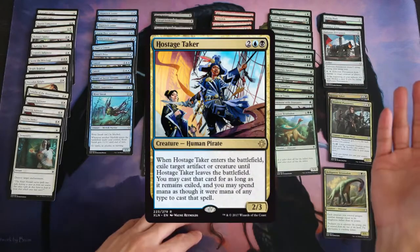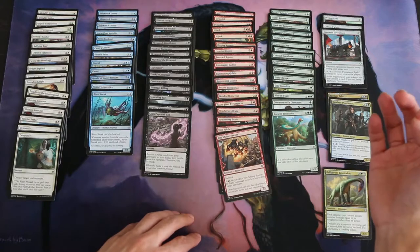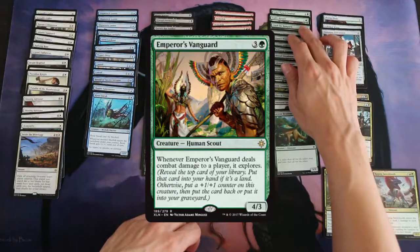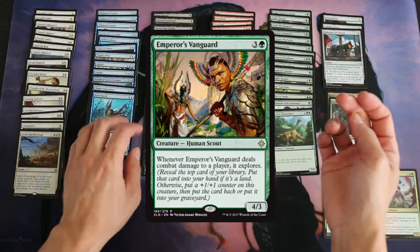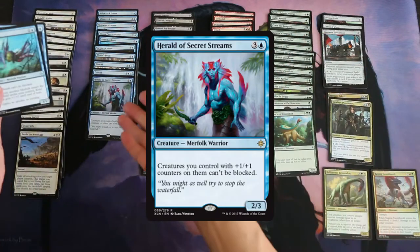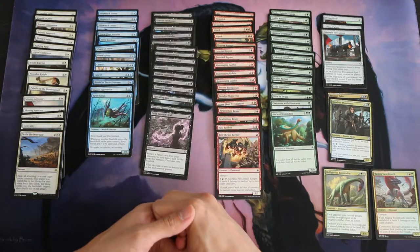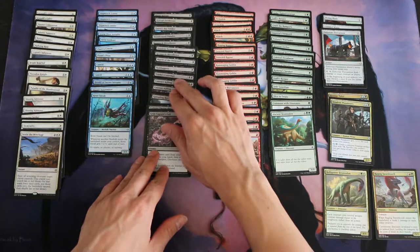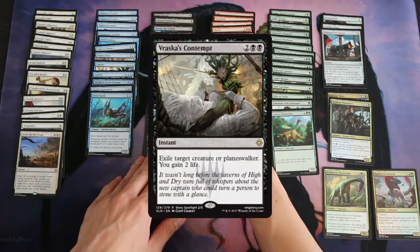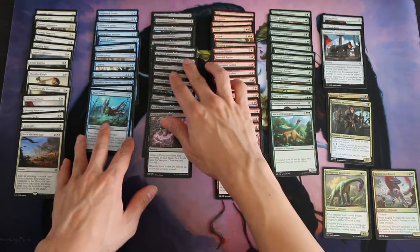I got a decent rare in Hostage Taker. Aside from that, the only other rare I really liked was Settle the Wreckage, Emperor's Vanguard which explores when it hits my opponent, and Herald of Secret Streams which is kind of like a merfolk boss — so there wasn't a lot going on for merfolk. But what there was was a lot of removal in black: I had two Contract Killings, Vraska's Contempt which was a good rare, and Skullduggery for a combat trick.